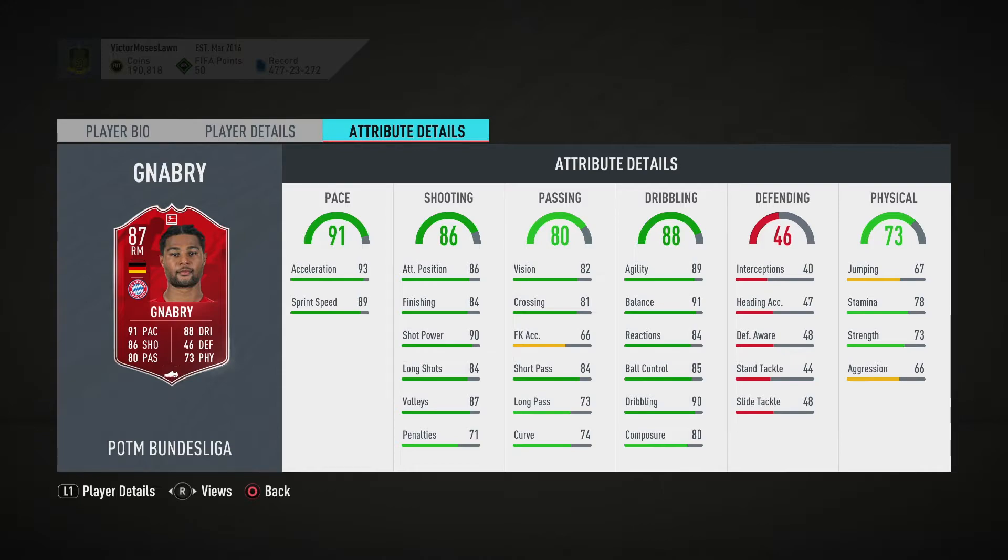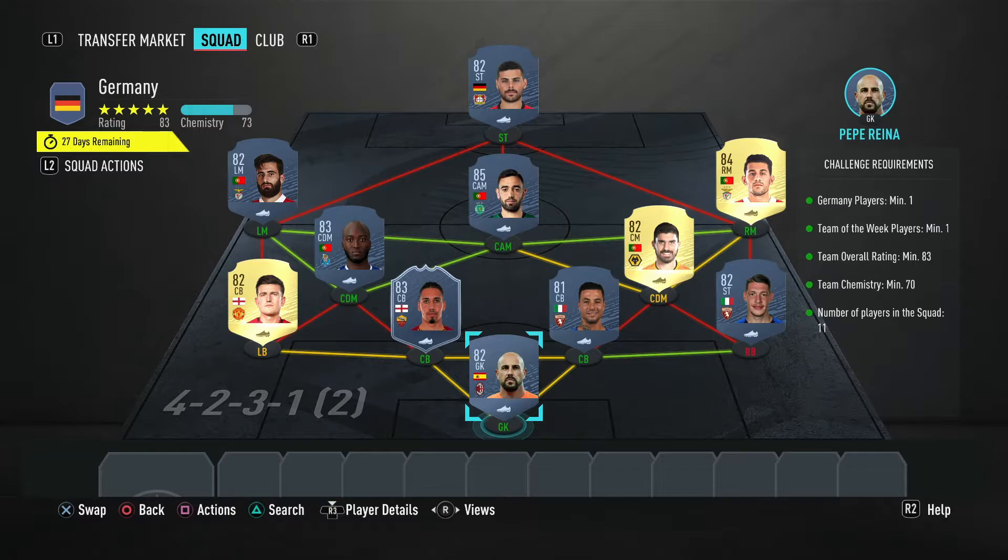Let's take a look at the cheapest method at the time of recording to complete Gnabry. The first squad is Germany: you need minimum one German player, one Team of the Week player, minimum 83 rating, 70 chemistry, minimum 11 players in the squad. We've got Reyna in goal, Blotty at right back, Iso and informed Smalling at center backs, Harry Maguire at left back, Danilo, Pereira, and Ruben Neves as the CDMs, Pizzy and Cam at right mid, Bruno Fernandez, and Rafa at left mid, and Volund up top. That's coming in at 38,000 coins — you get a small prime player and prime gold players pack back. I think it's not a bad price or pack back for that squad.